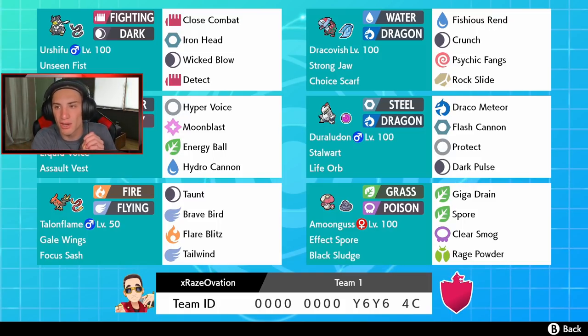His item is the Expert Belt so he boosts his super effective damage. We also got Dracovish — Fishious Rend, Psychic Fangs, Rock Slide with a Choice Scarf. We got liquid voice Primarina, and there's a Duraludon with Draco Meteor, Flash Cannon, Protect, and Dragon Pulse.